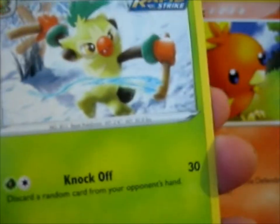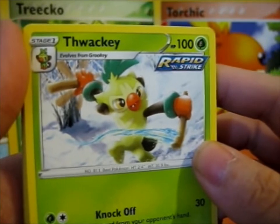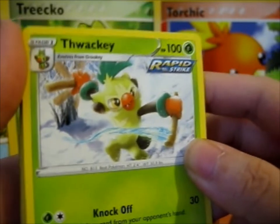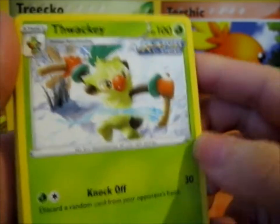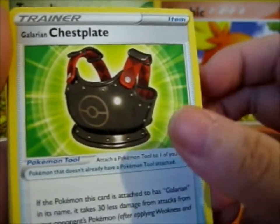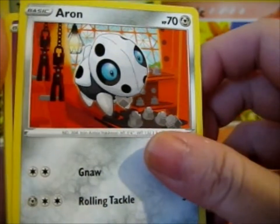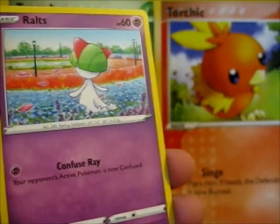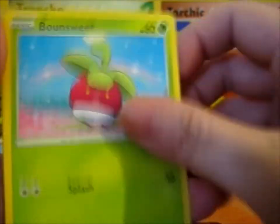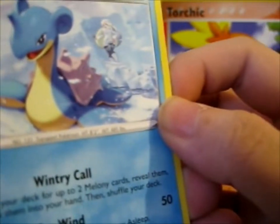It's funny. Ooh, a Thwackey — that's what it's called. Interesting, kind of funny looking. Got a Sirfetch'd up there. A Peony. An Galarian Chestplate. Arrokuda. Whatever you want to say. A Wailord. Whirlipede. Bounsweet — that's cute. A Lapras with a trainer in the background, that's lovely.